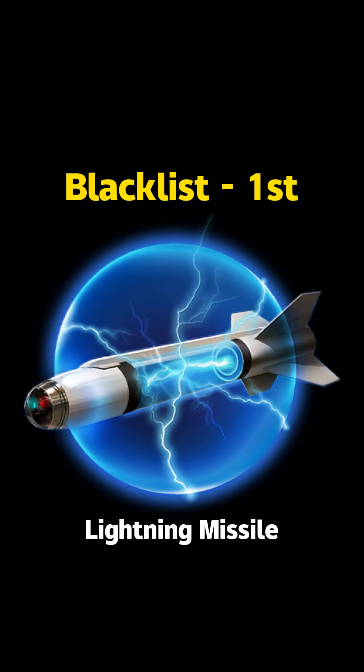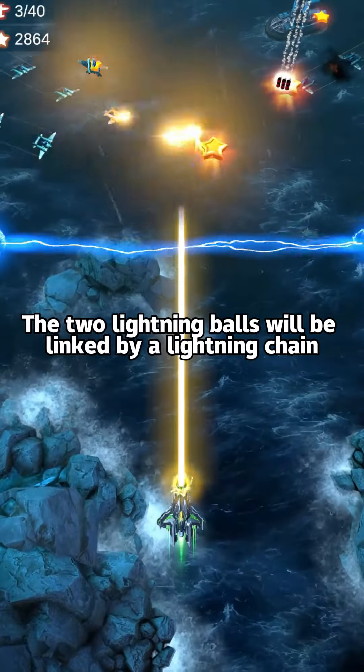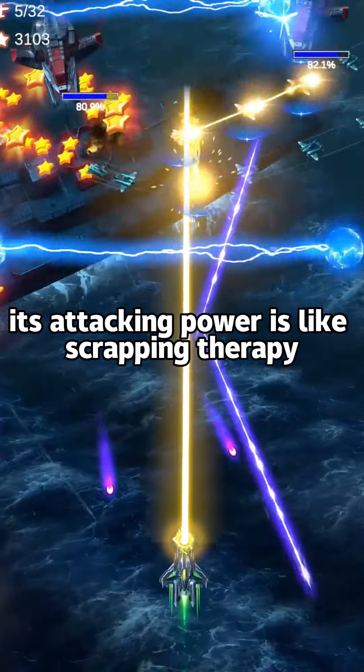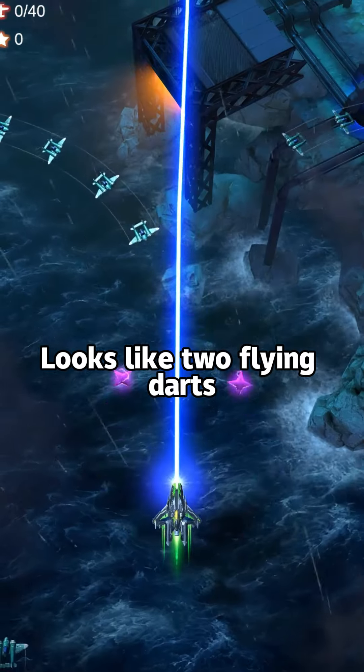Wing Fighter Missile Rankings — Blacklist, Worst First. Lightning Missile fires a lightning ball, causing damage to enemies in its path. Upon upgrade to a super weapon, the two lightning balls will be linked by a lightning chain. Looks cool, nonetheless its attacking power is like scrapping therapy — its load damage is highly disappointing. Not recommended.